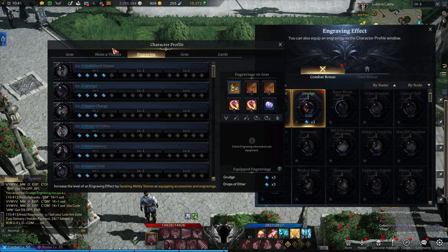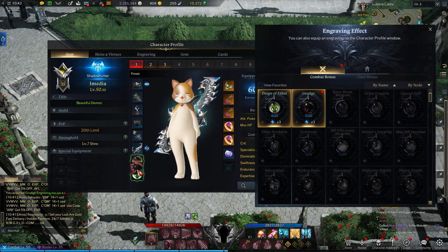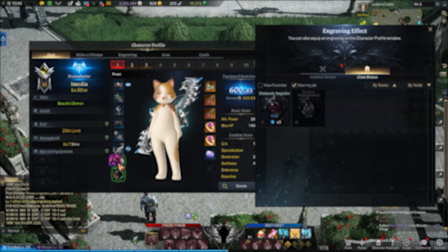So for example, if I'm going for a Demonic Impulse build, I know that Grudge and Raid Captain are some good recommended engravings, so those are a few of the engravings I might focus on.